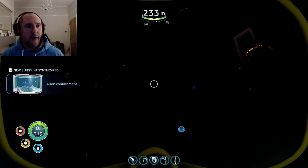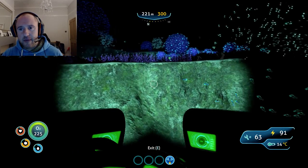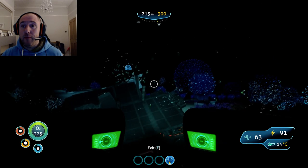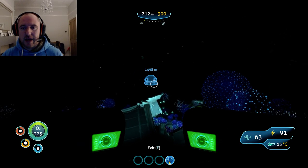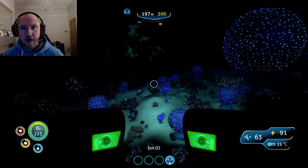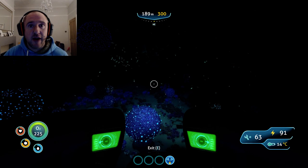Boom! There we go, guys. From there we can obviously get the alien containment blueprint and start looking at getting those alien species together. That'll be on my next video next week, where I'll be looking at where to find the cuddly fish. There'll be lots of new videos coming, so please subscribe, please like if you find it of interest. Thanks for now, bye!